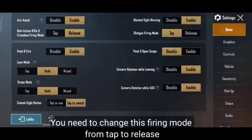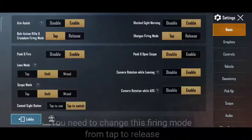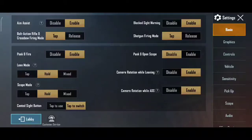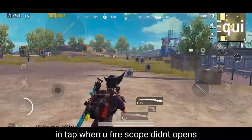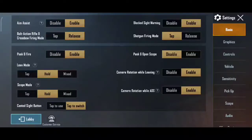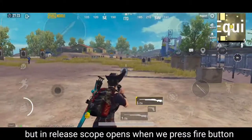You need to change this firing mode from tap to release. In tap mode, when you fire, the scope doesn't open. But in release mode, the scope opens when we press the fire button.